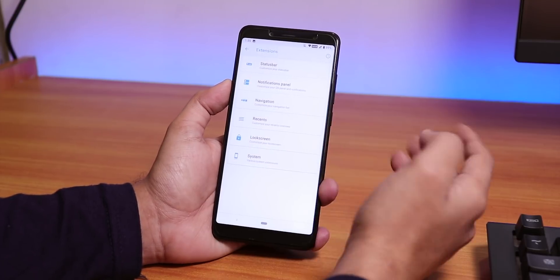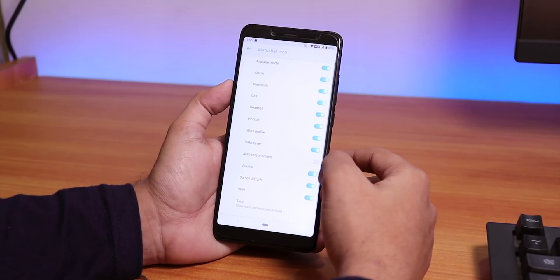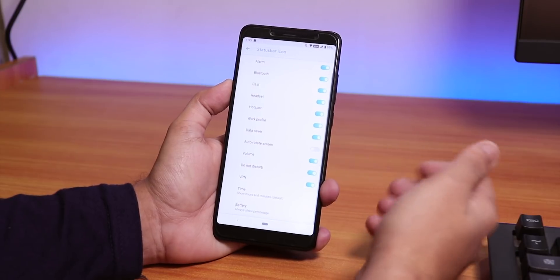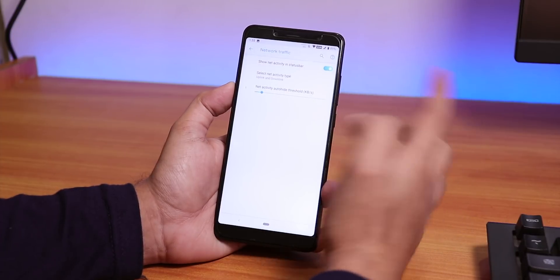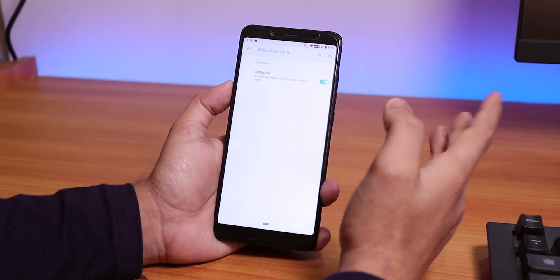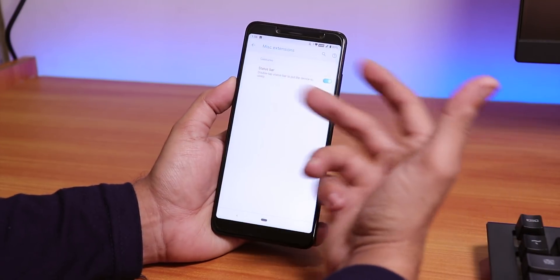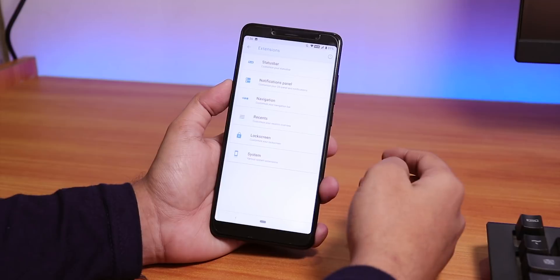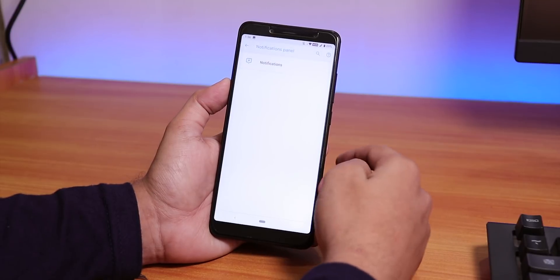The ROM's customizations are inside Extensions. Under Status Bar, you can enable or disable icons like Bluetooth, hotspot, etc., and there's a network traffic indicator. Under Misc Extensions, there's a status bar double-tap to sleep, which works great. However, there's no double-tap to sleep on the home screen launcher, so keep that in mind.